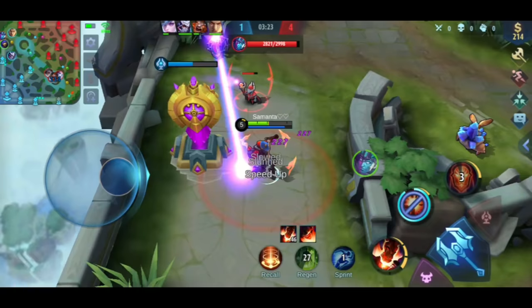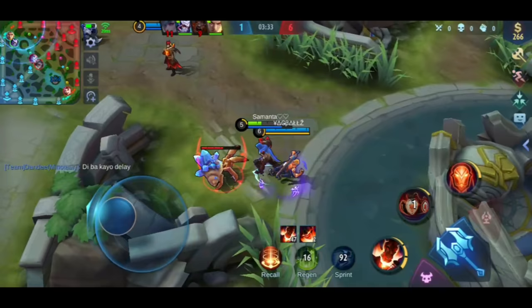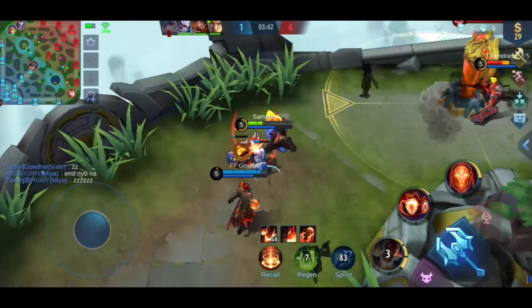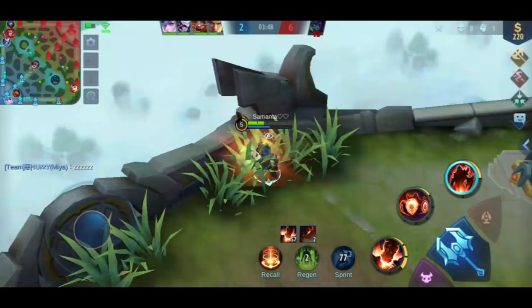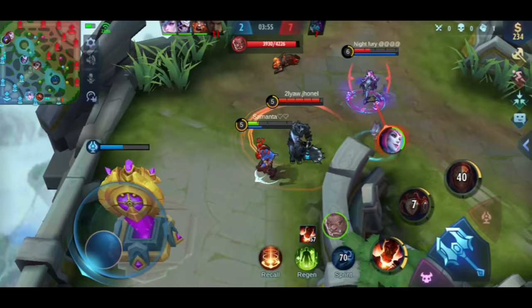Here you can see Valir being used as bait. I was hit by Gord's combo again, so I'm low on HP again. Because Gord used sprint, I didn't force myself to chase him. Coming back to Aldous's ultimate — the second way to use it is when an enemy is about to die. You don't need to go to the dying enemy, just press the ultimate. You can see I used my ultimate before Gord died, so you'll notice my gold increased because I got an assist. Every time you use your ultimate before the enemy dies, you'll get an assist and therefore gold.